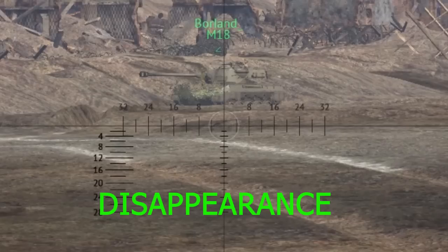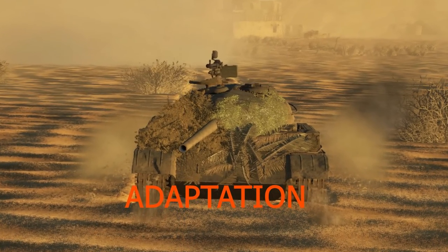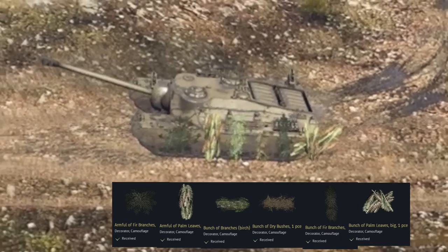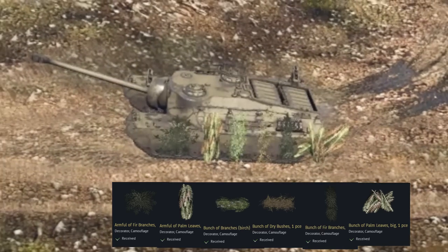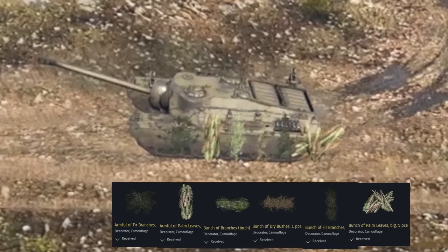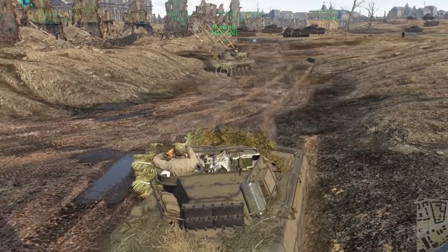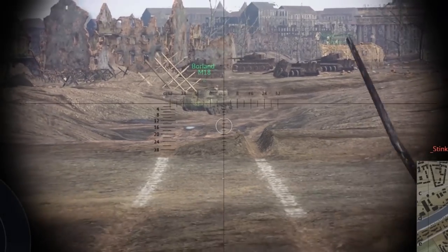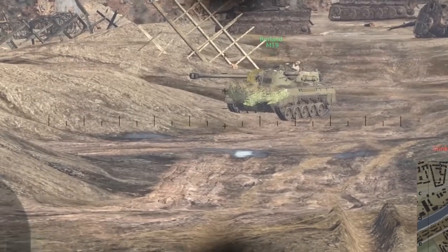There are three main properties: bush disappearance over distance, camouflage adaptation to each map's climate, and volume. Let's start with the main criteria you should look at. There is a specific distance for all bushes where they significantly decrease in quality, and it depends on your zoom level as well. When you get away from a vehicle, bush quality decreases. If zoomed in with gun sight, you can see full quality again. When you get far enough with gun sight, quality decreases, and if you zoom in more with binoculars, it's restored to the previous level.